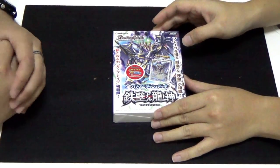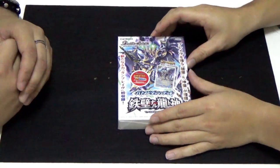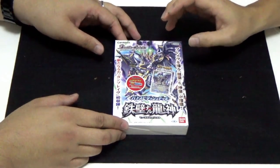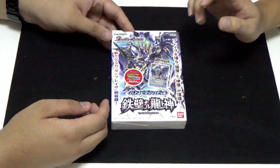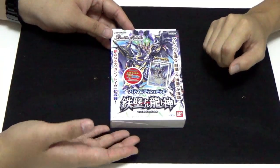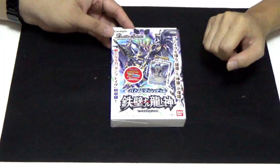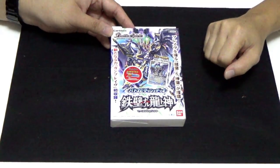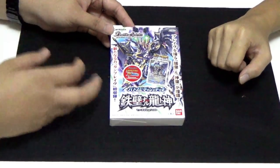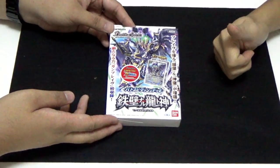So the start deck - now we have it here with us. What do you feel of the packaging and the name? The Japanese name of this start deck is Teppekinaru Ryutokami, which in English is Impregnable Dragon and God. Just hearing the name, you can tell this is one start deck you do not want to mess with.